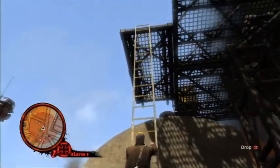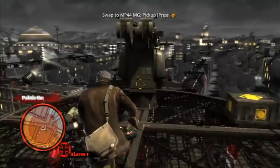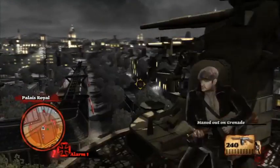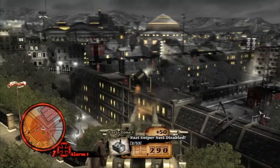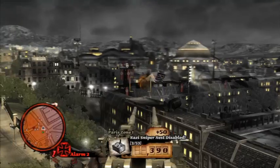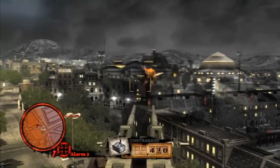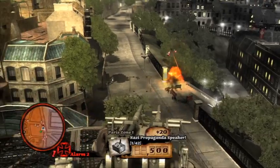One of the types of ambient occupation targets in the game are these AA guns, which are one of my favorite targets because you can take them and use them against the occupation. If you don't take these out, at like level three alarms those soldiers will jump in them and start firing down at you. So it's to your advantage to take them out and clear the occupation out of the world.